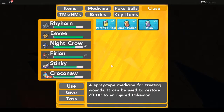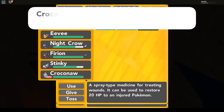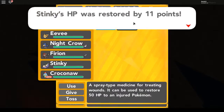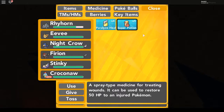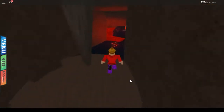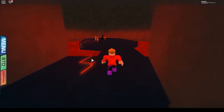Let's heal up the team. Using a Super Potion on Croconaw and another one on Rhyhorn to get everyone ready for what's ahead.